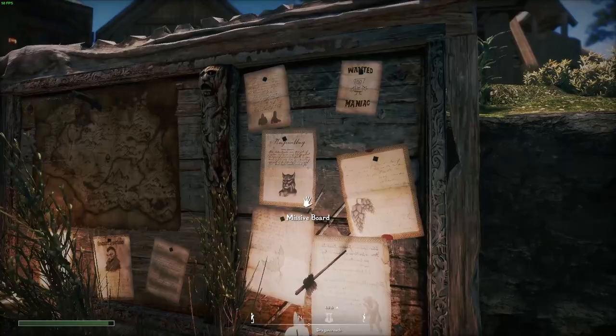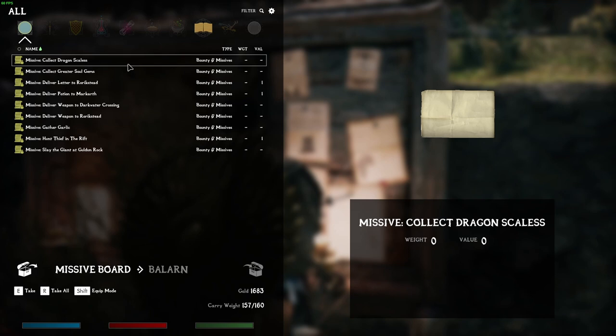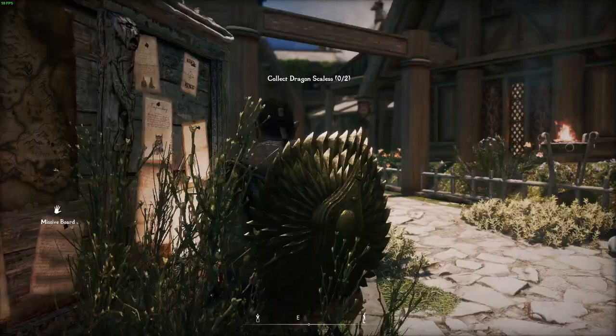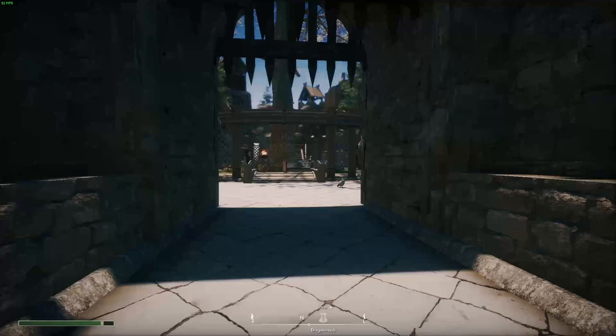Collect dragon scales — I'm going to pick this up, that's going to be great. Slate giant — why not, I'll take it. Just to have it, never know. Maybe I'll get lucky — run around, somehow the giant dies and I get some XP.